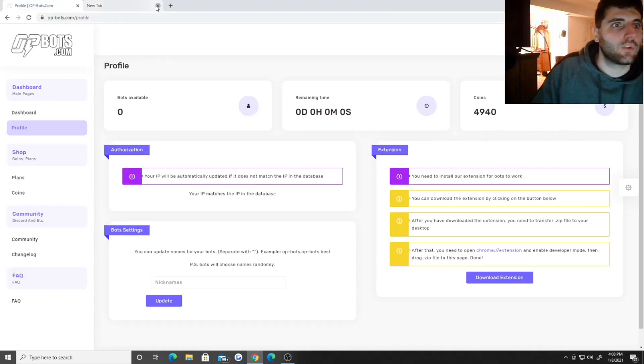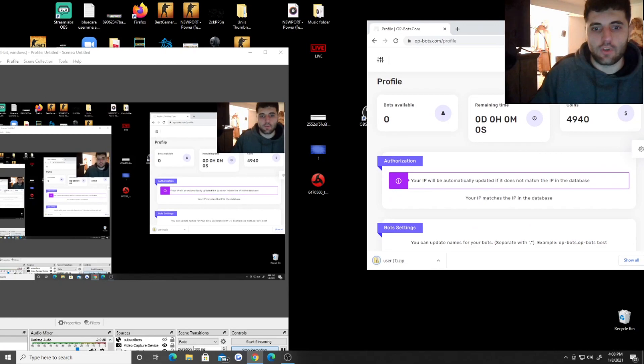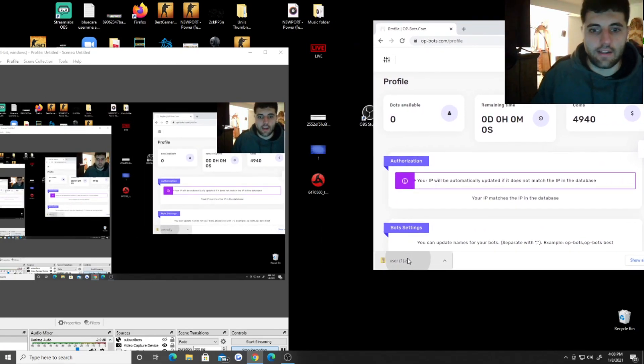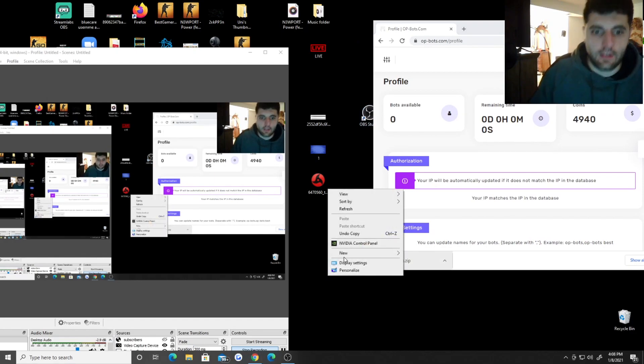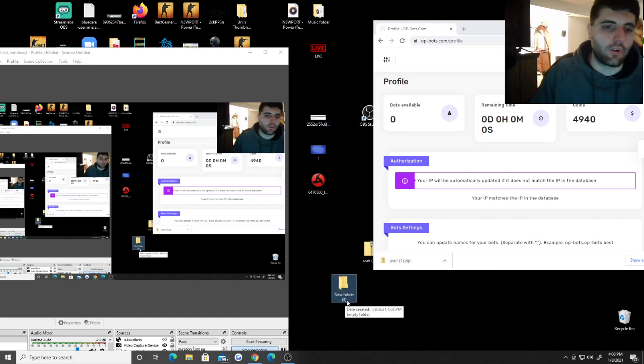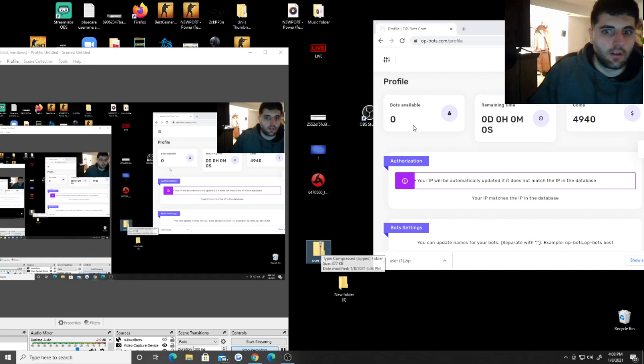So what you want to do first is go to otbox.com. Once you're here, go to 'Download Extension.' You're going to have to make an account first, but once you're on here you'll see this page. Download that extension and drag it to the desktop. Then right-click and hit New, make a new folder. My new folder is named New Folder 3 — it might be New Folder 1 or 2, whatever yours says.